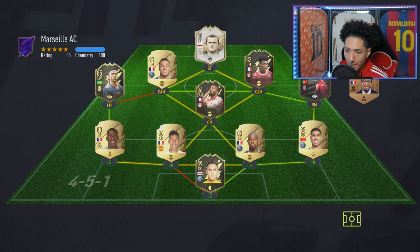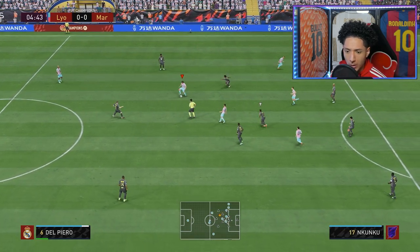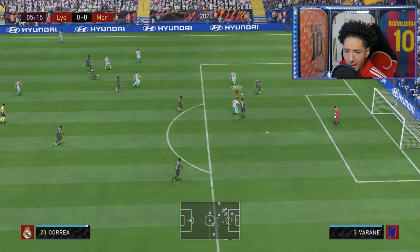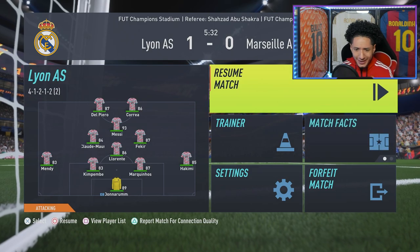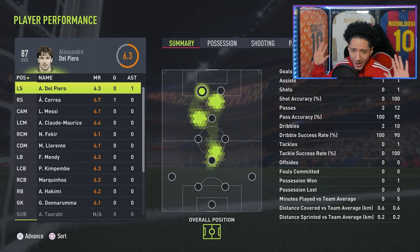First opponent right here — nice team actually. Del Piero first touching the ball — are you clunky or not? He just dropped somebody! What a pass there, and Correa with the finish! He already gets an assist five minutes in. And this guy is gonna leave already — Sunday afternoon blessings.